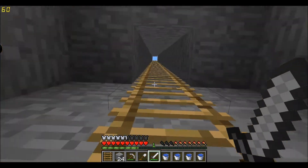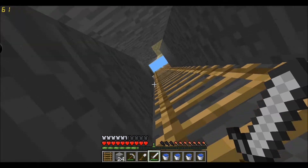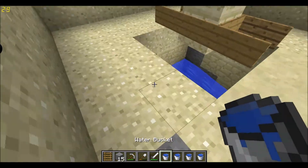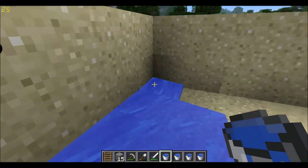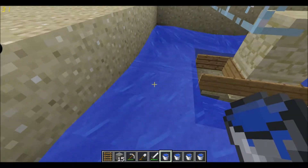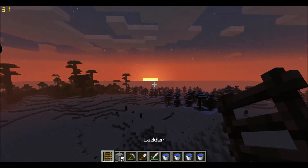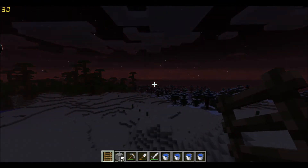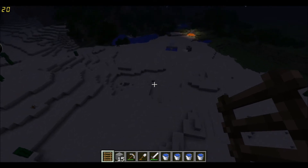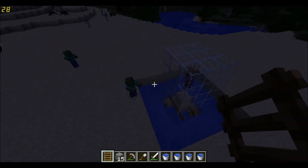So if we go back up to the top now — one last thing I forgot: to make sure they get pushed down there, we need to put water in all four of these corners, and that pushes them down. We have mobs spawning. The reason this works so well is because the zombies are attracted to the villager to get their doors, but there are no doors, so they get pushed down there.